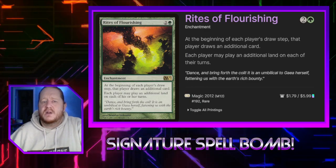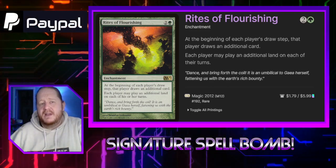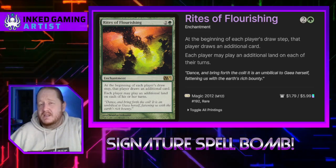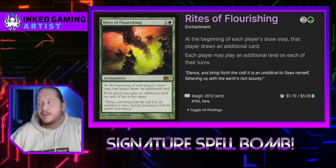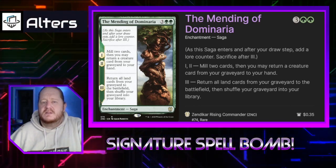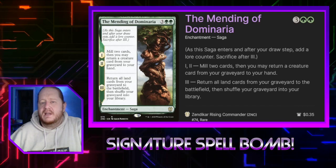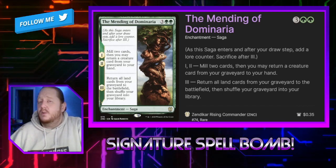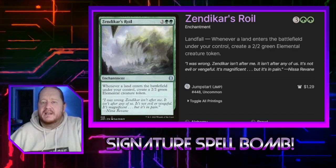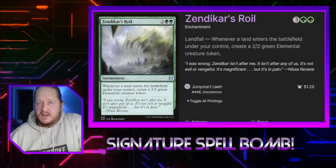Rites of Flourishing says at the beginning of each player's draw step that player draws an additional card, and each player may play an additional land on each of their turns. There are better cards for this spot, but at a commander table a little bit of group hug can guarantee some wiggle room, and we're going to be able to abuse this way more than our opponents in about 80% of games. The Mending of Dominaria is a saga for 3 and 2 green. On verse 1 and 2 we mill 2 cards and may return a creature card from our graveyard to our hand. On verse 3 we return all land cards from our graveyard to the battlefield and shuffle our graveyard into our library. Zendikar's Roil for 3 and 2 green has Landfall — whenever a land enters the battlefield under our control, we create a 2/2 green elemental creature token. A lot of token strategy in this deck.